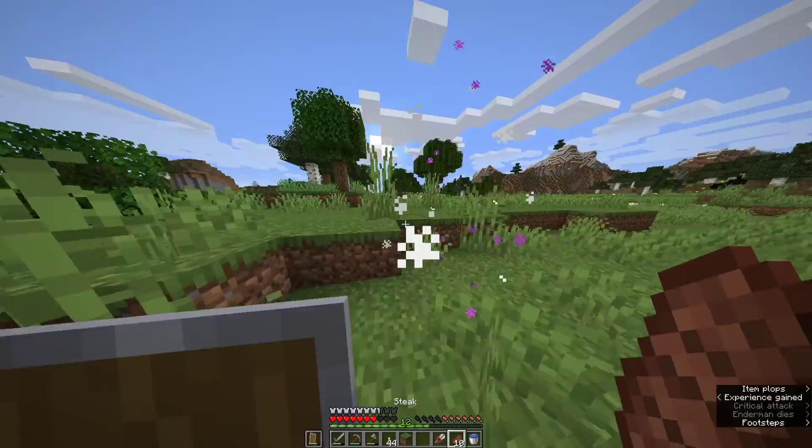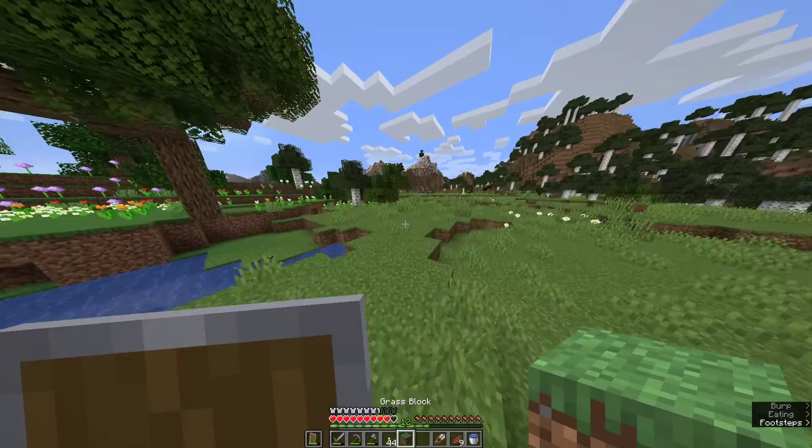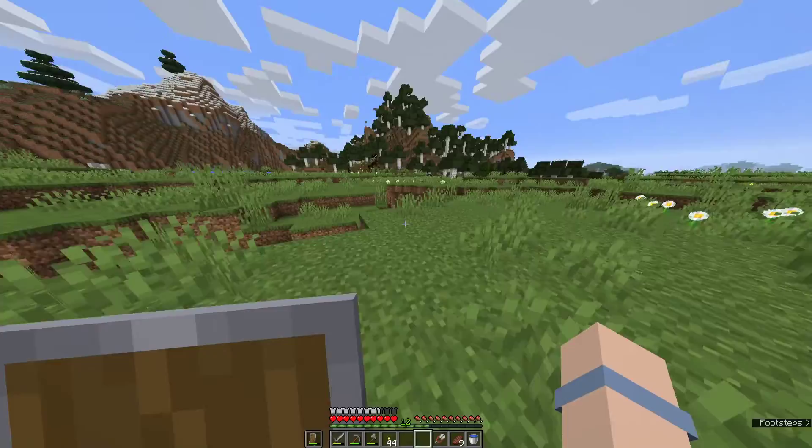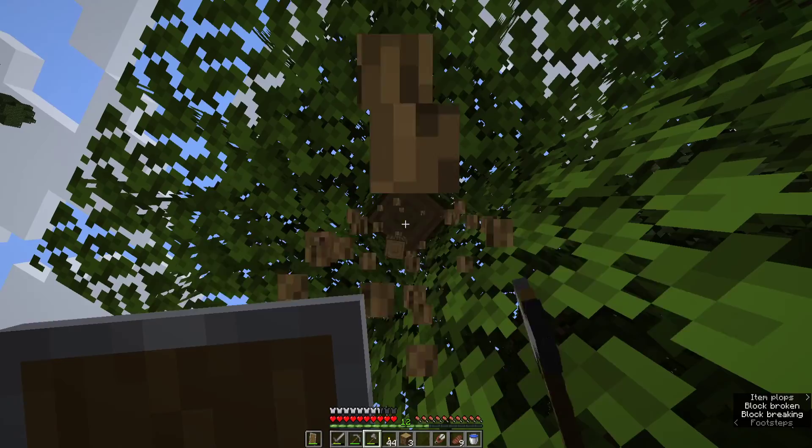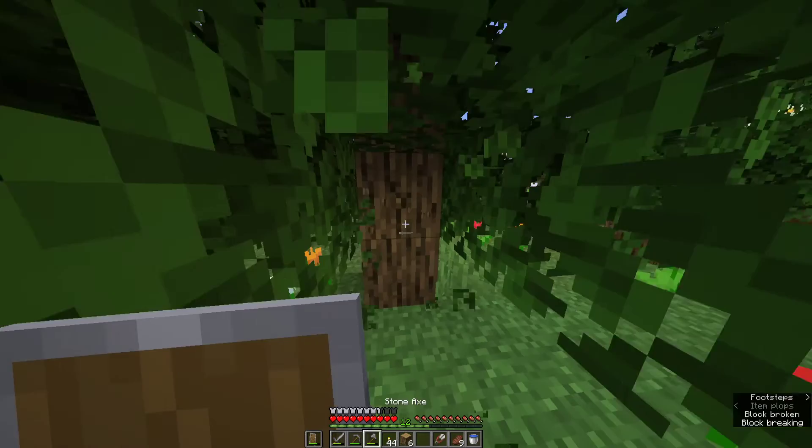It dropped the block — that's awesome! If I ever need a grass block, I have one. Let's get some wood and we are going to build a little shelter, just because I don't want to live in a cave.